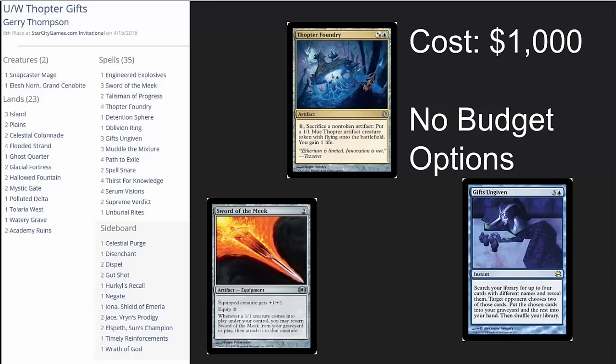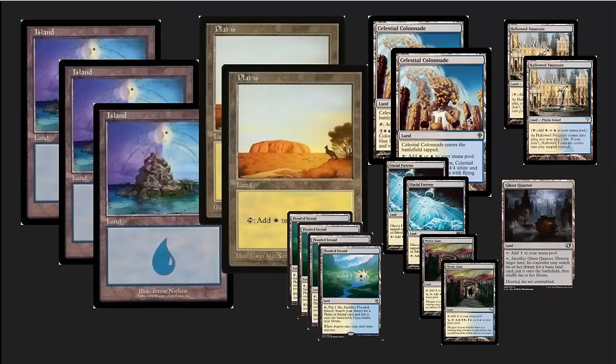This is a thousand dollar deck. All of the major cards have spiked because of the potential power and the deck is now doing well. I may do a budget Gifts Ungiven deck coming up because that card is underplayed in modern and there are other shells where it could be really good, but this particular deck cannot be made on a budget.